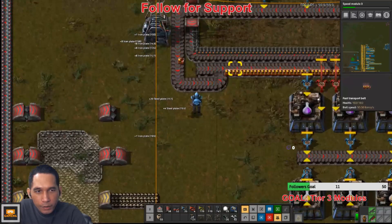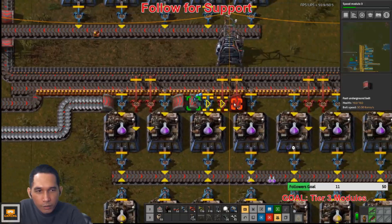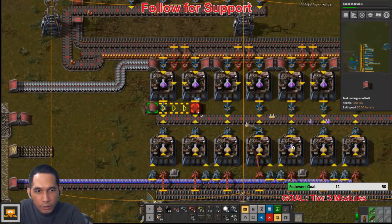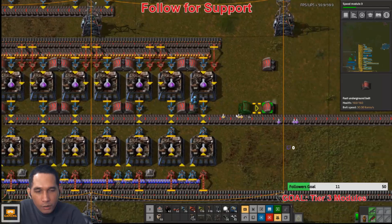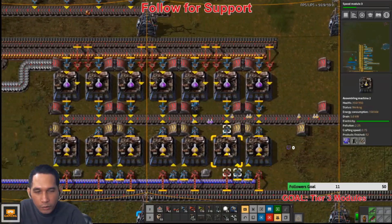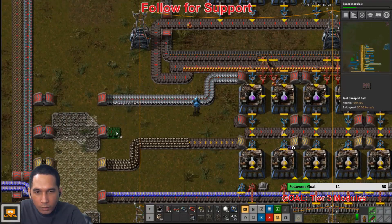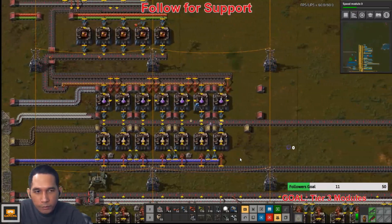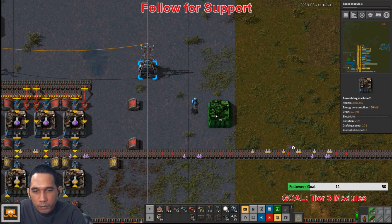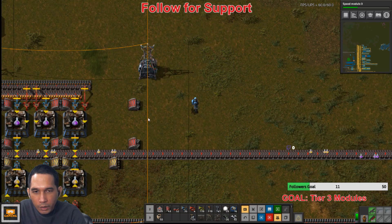Yeah, this is the thing. So do something like this — there. Have the steel go in here, same as the other one. And the last one — of course it's shorter, okay. Let's have them like this.